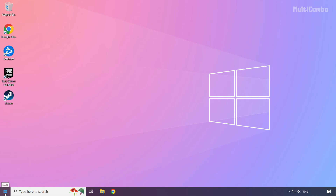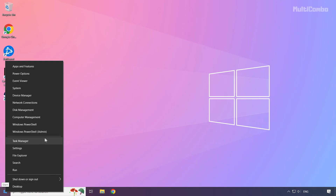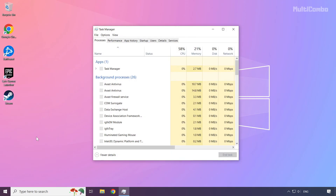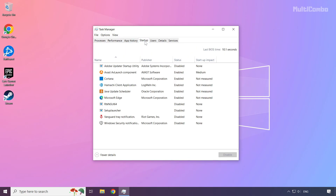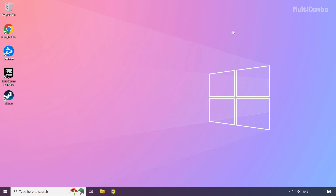Right-click the Start menu and open Task Manager. Click the Startup tab and disable any applications you don't use. Close the window and restart your PC.